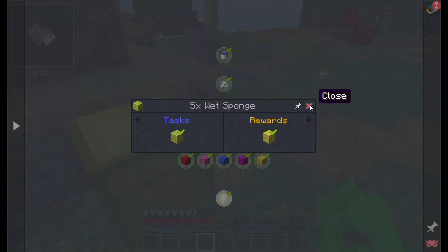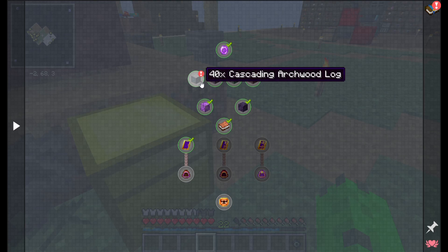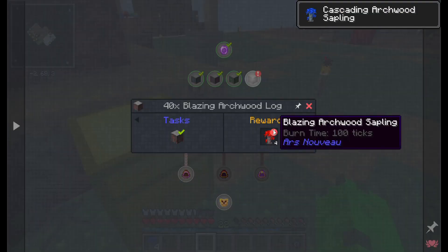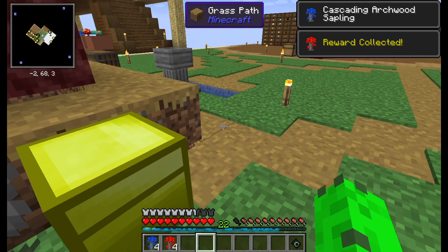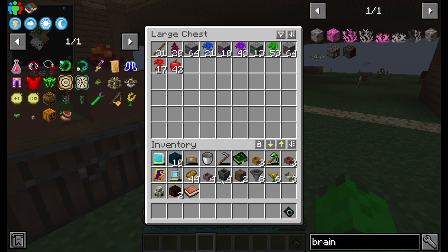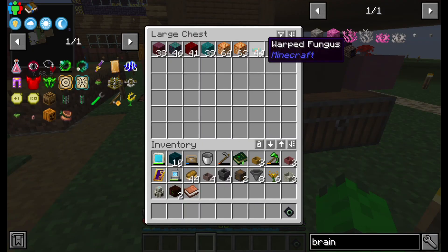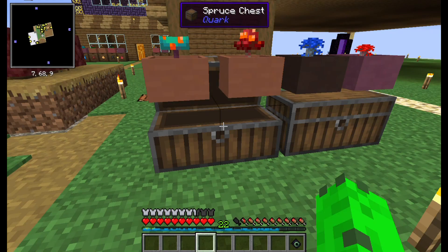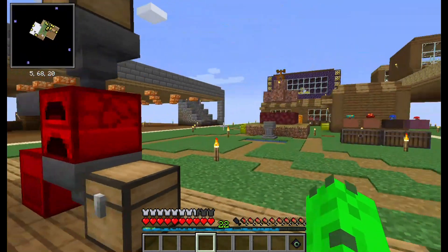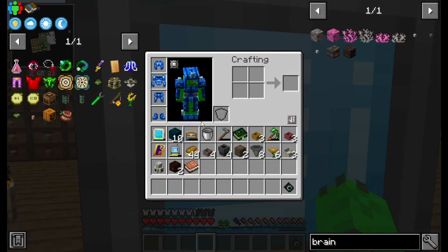We have a couple other additional quests. I did collect the logs, which was pretty simple — just had to wait for the farm to do its thing. These give a bunch of apples by the way. I've been taking the funguses and just throwing them right into the bone meal maker over there. I don't think there's a particular use for them and they're pretty common, so I went ahead and did that.